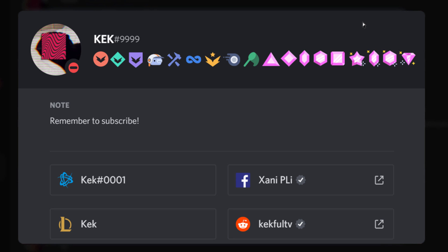Next is the Bug Hunter badge, which is awarded to people that report bugs to Discord. If you report a certain amount of bugs to the Discord staff team, you will be awarded this badge.